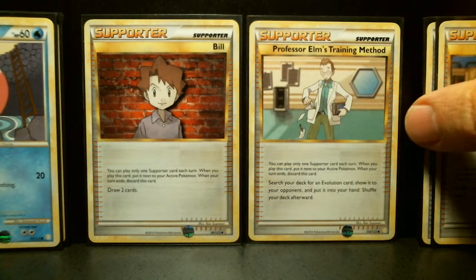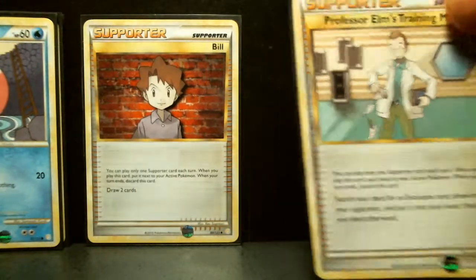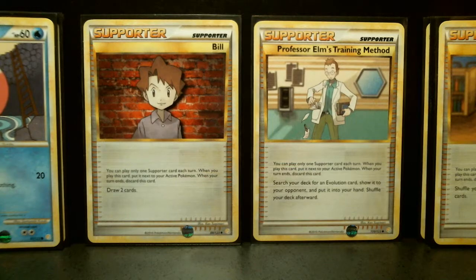Professor Elm's Training Method lets you search your deck for an evolution card, show it to your opponent, and put it into your hand, then shuffle your deck. That's pretty useful if you've played a basic and you have the stage two but don't have the stage one in your hand.